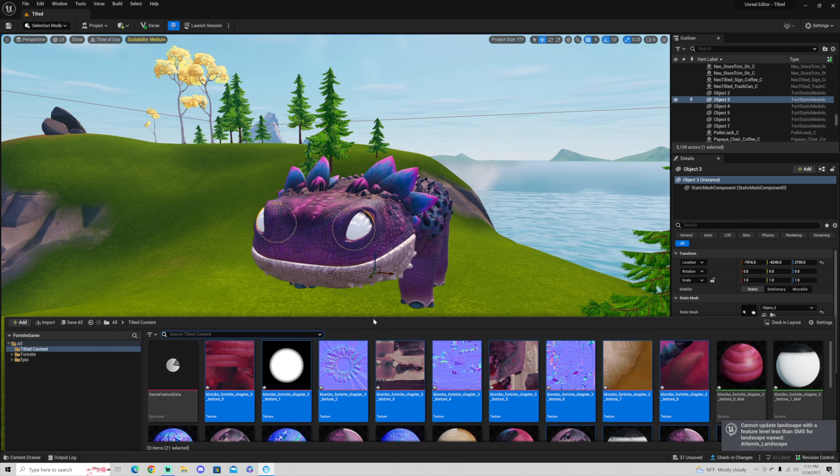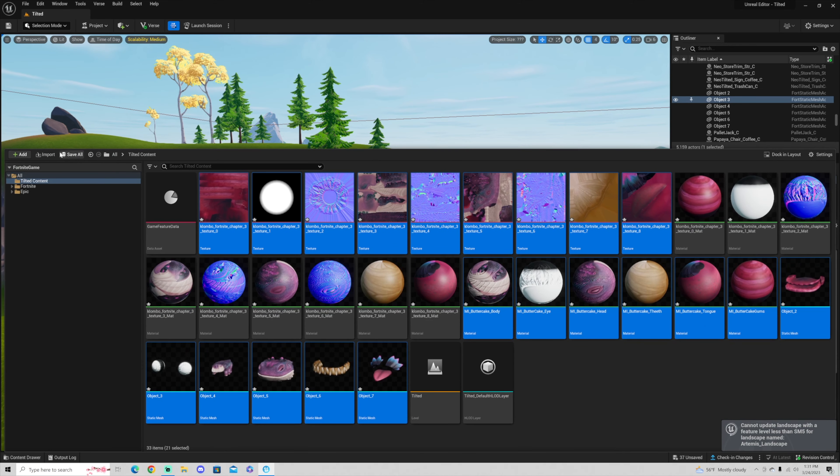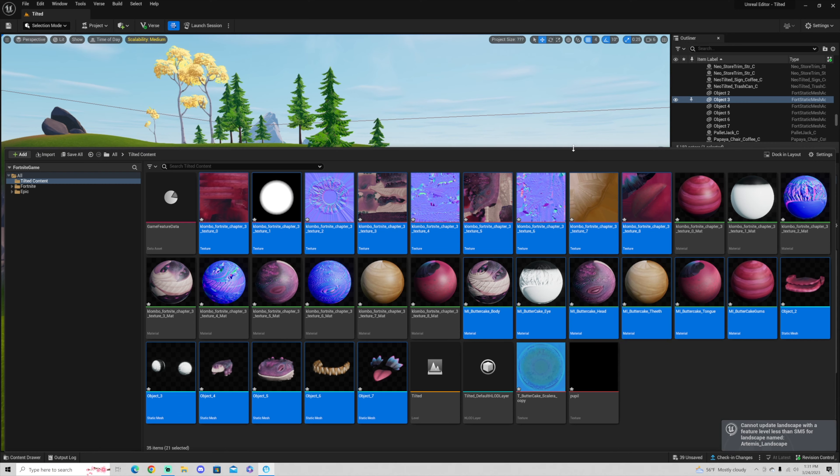So we're going to click on the content drawer once again. This time we're going to import the last two assets that you noticed I left in the downloads folder. Once you download the eye and the pupil, we're going to get out of the content browser.